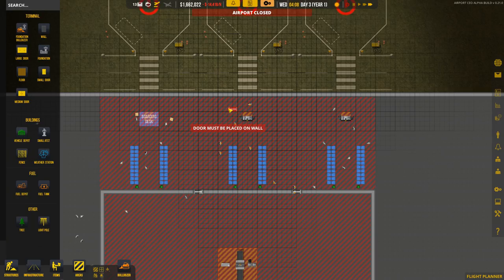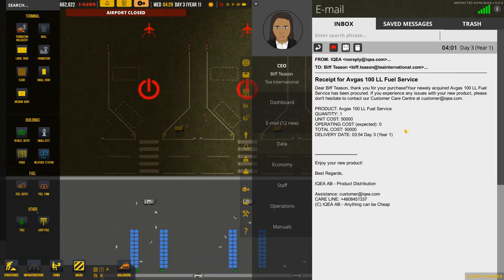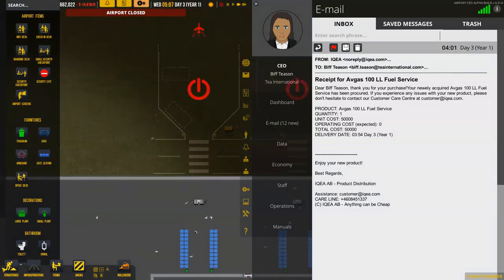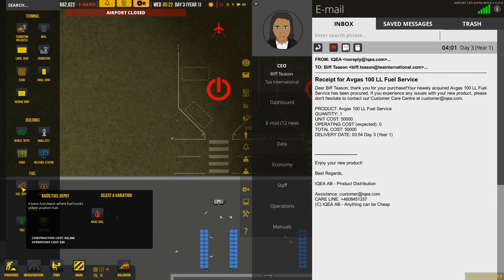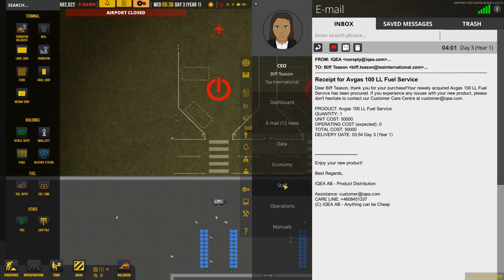We have an email. Receipt for the fuel service: 'Dear Biff Thiessen, thank you for your purchase. Your newly acquired Avgas 100 LL fuel service has been procured. If you experience any issues with your new product, please contact IKEA.' So we can now build that. Does that mean it's been added to my items list? Structures — fuel tank, fuel depot, basic fuel depot. Where fuel trucks collect aviation fuel. Yes, that's going to be it. Avgas. A fuel tank to be attached to a fuel depot to increase capacity.